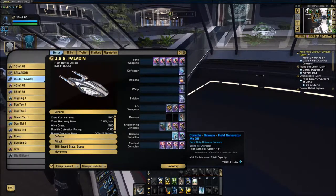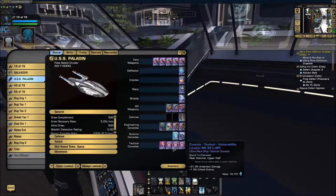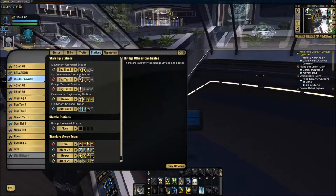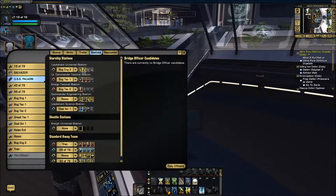I've got a fleet emitter array with shield heal and minus threat to give me less threat, then a Mark 12 blue field generator that gives me extra shield capacity — I know it's not purple, but it's the best I've got. All four of these consoles boost my anti-proton damage: these three give me boosted crit chance, and this last one boosts my crit severity, so it helps me crit and have a heavier crit.